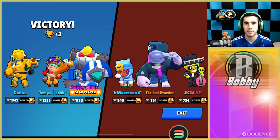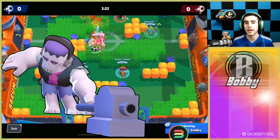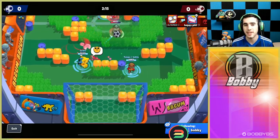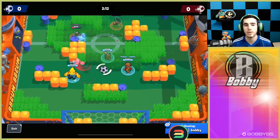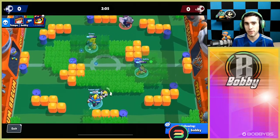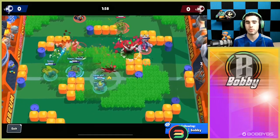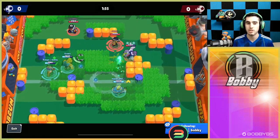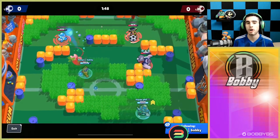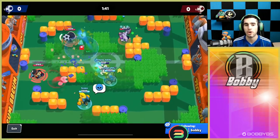Into the next game — a really good comp right off the bat with Frank, Poco, and Carl, brawlers that don't really need their supers. I think they're going to score right off the bat. There is a Carl over here so I'm going to put my turret down. It's not going to grab any kills but if there's a turret there, they're at least going to be shooting at it — which exposes them, they won't have ammo, and it's easy to get your super back. I got it back within about 10 seconds.